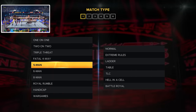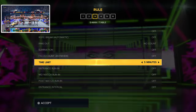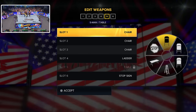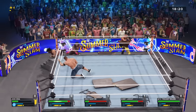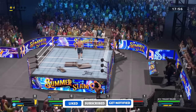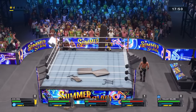Next we have a five-way iron man tables match. Under five man match, head over to table and toggle it so that we have iron man on. Set the time limit to 20 minutes, then start the match off with one finisher. To make it more of a challenge, only allow one table in the entire match. With just one table, you end up having a really long grueling match because you're fighting over trying to access it. Once that table's broken, someone has to grab the next one and bring it in — it creates more drama and makes the match last a lot longer.